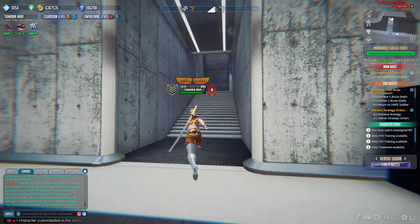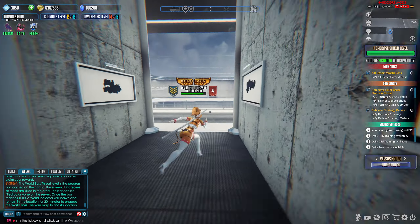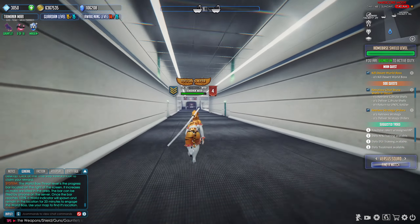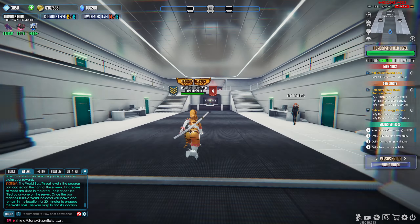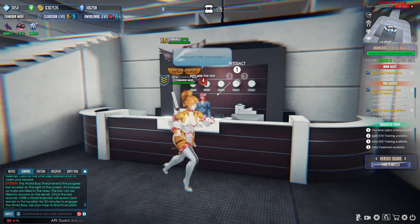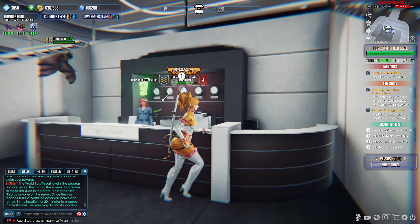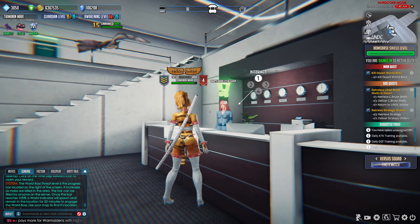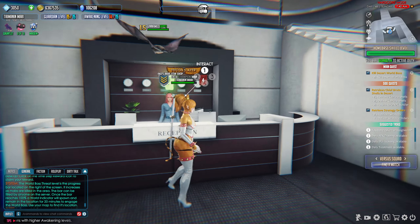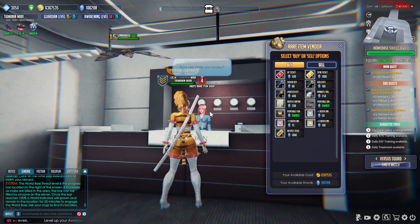That's it for all the downstairs vendors. We're going to come up and look at the final vendor — I believe this is Akko. There's an issue with her where if you haven't done your gun range daily she won't sell you anything, but you can find these rare item shop vendors on the map: there is one in Freedom City and one in the desert. So it's not a huge detriment — if you want to hit up a rare item shop, you don't have to go to her specifically.